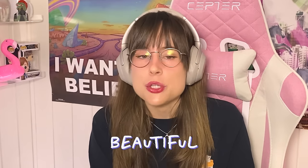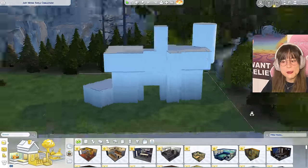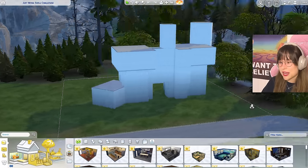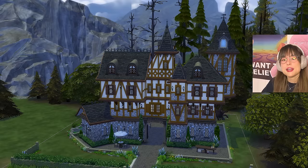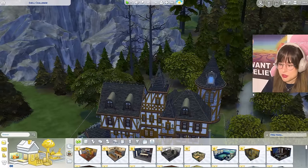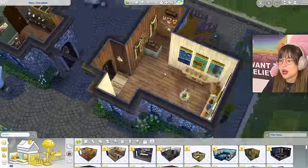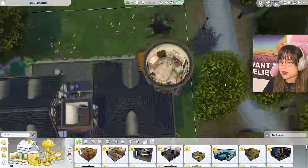Hello, today we're gonna be looking at your beautiful shell challenge builds. As a quick recap, here is the shell that I made - it was truly out there, it was a hard one. I made a German fairy tale inspired build with a crystal shop, an art studio, a normal home on top, and the weirdest nursery you've ever seen.